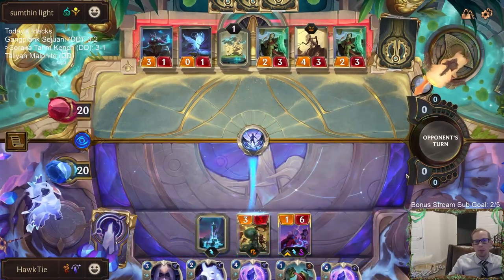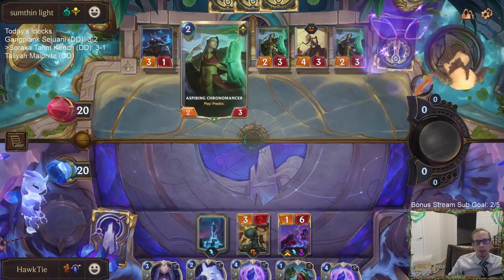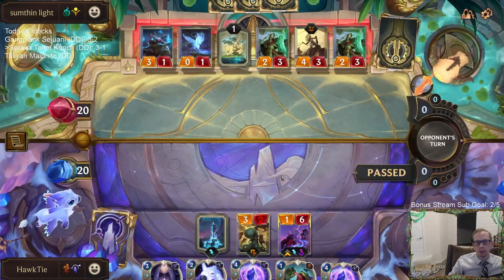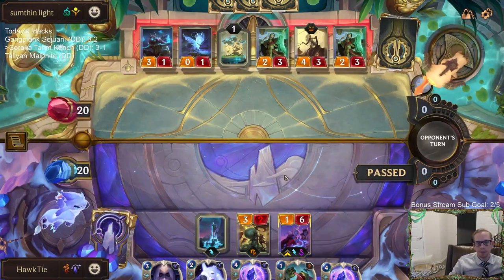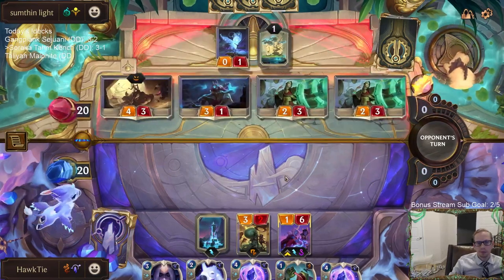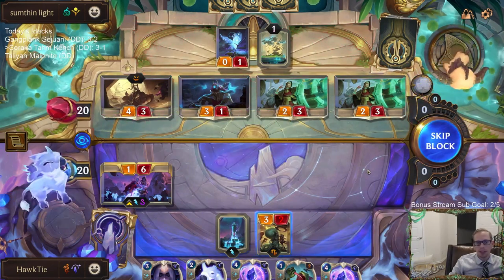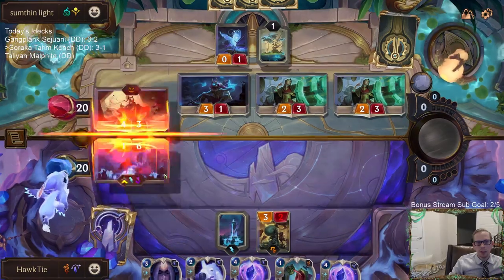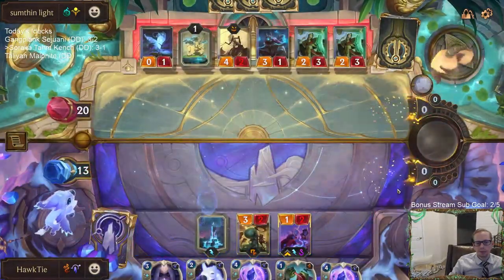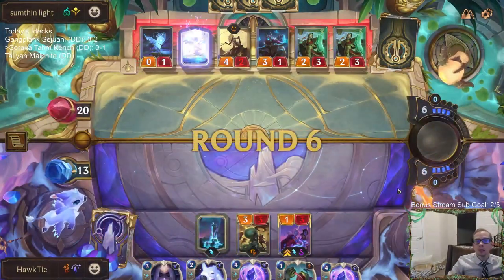They probably could have got me if they would have just waited — if they just attack and I block a 2/3 and keep it at 3/1, then go hard afterwards, they could have maybe got me. That's just a terrible attack, letting my Soraka block the Fearsome Hunter and allowing that to happen. Not a good attack.